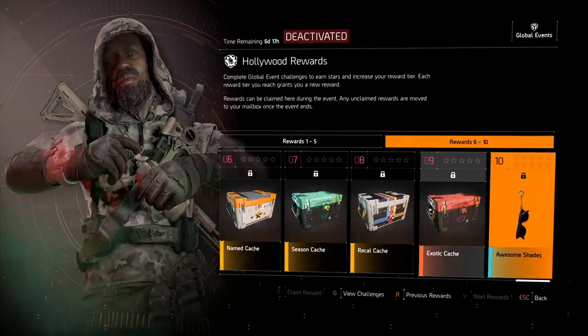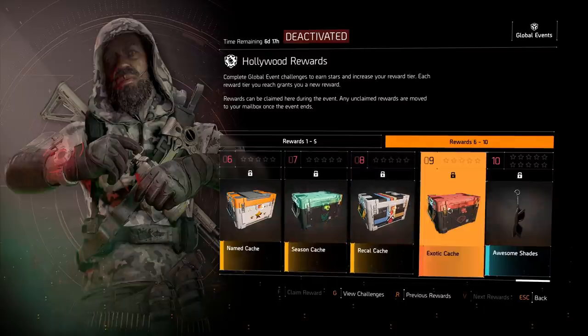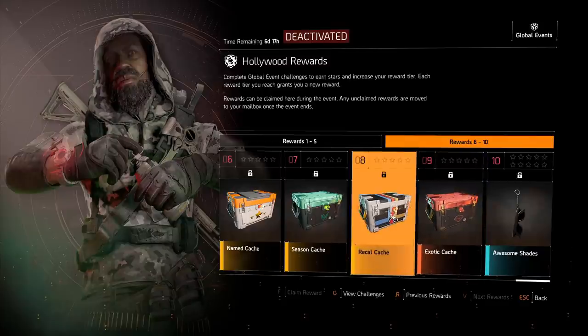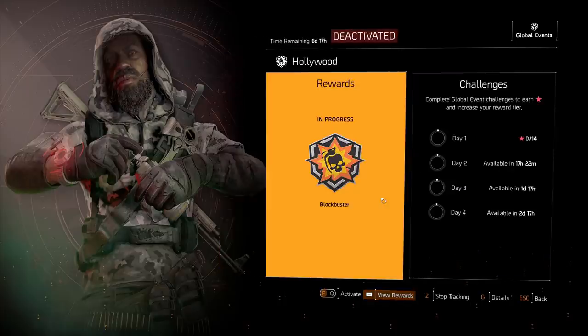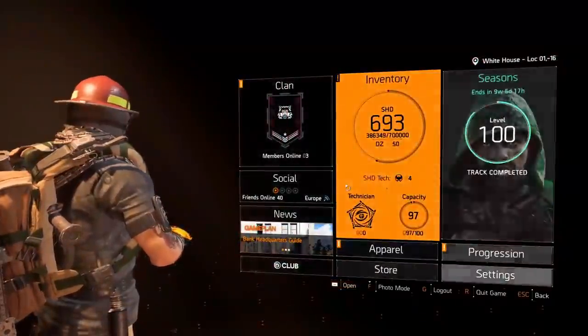Make sure to get the awesome shades, a backpack trophy. I'm not too much of a fan of these leagues — they're just repetition of doing the same missions over and over again — but there is an exotic cache, so there's a chance to get an exotic you don't have. Recalibration caches are also quite nice if you need materials.